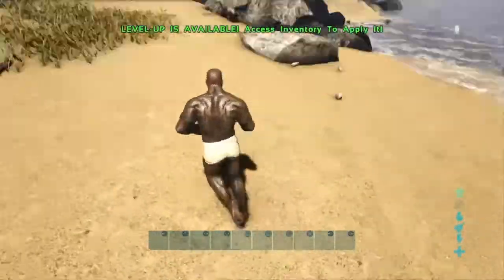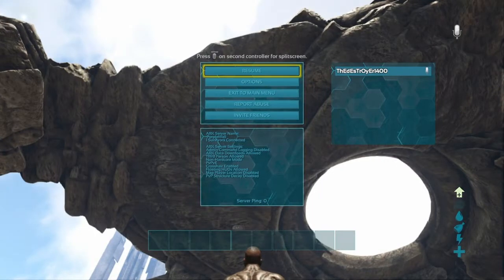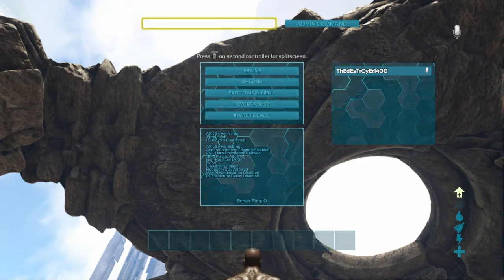Once you spawn in, you're gonna want to go to Options, then L1, R1, Triangle, and Square, and it should pull up this bar thing — the admin command bar — and then you can put in all these admin commands.